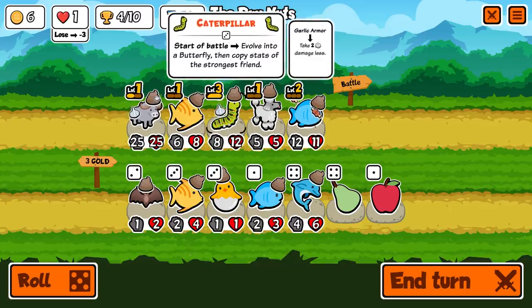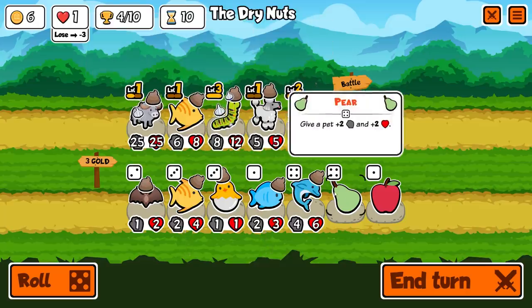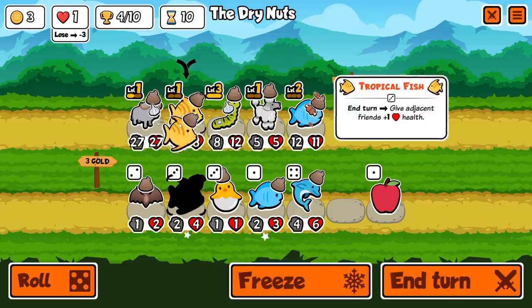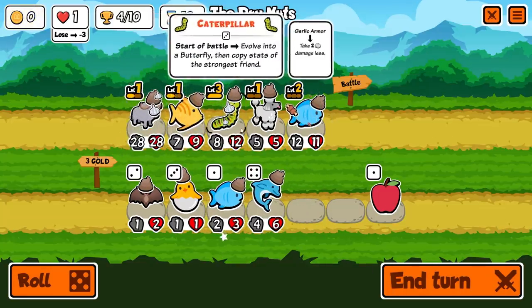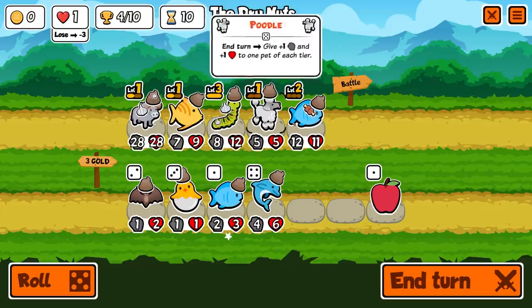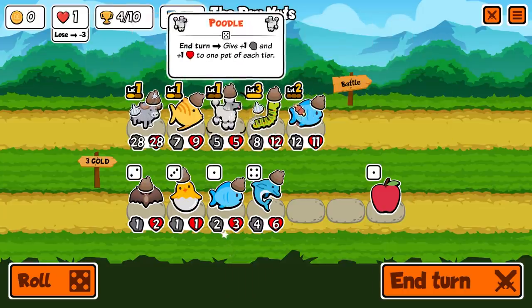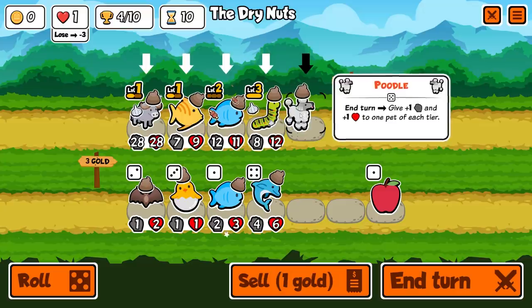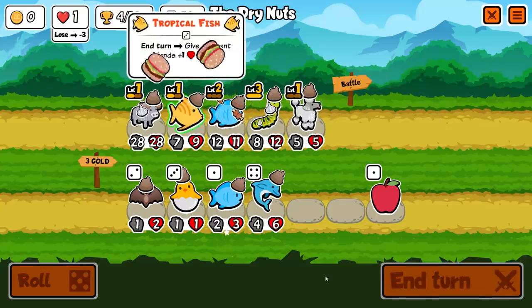Since I think this caterpillar is going to be very strong because it's going to copy whatever the buffalo is doing, I'm just going to continue to upgrade the buffalo. Maybe give this tropical fish a little more love because if he levels up once more, he's going to do a lot more for the friends around him — which should be something other than the caterpillar now because it just copies the buffalo stats anyway. Let's upgrade the fish. We're going to put the poodle up front — he can fight the scorpions.